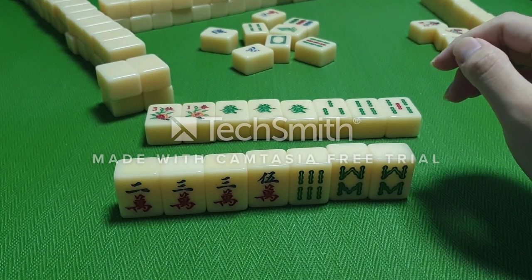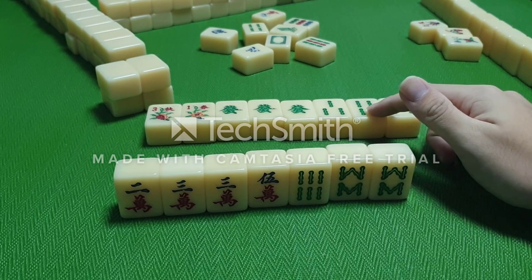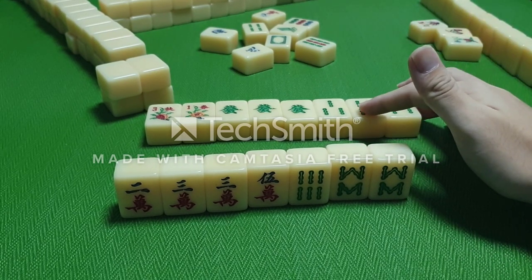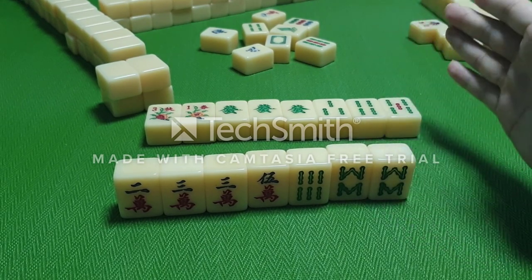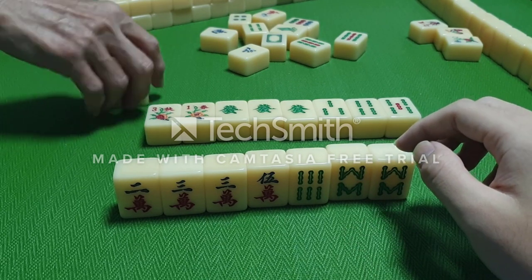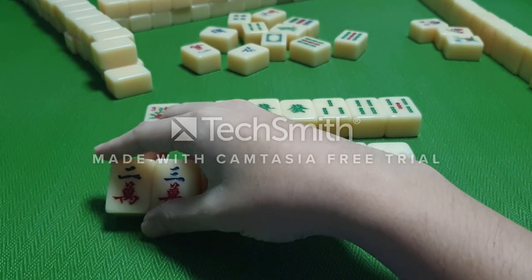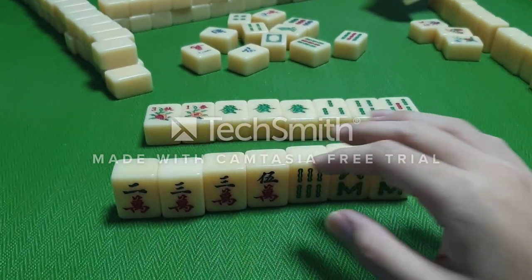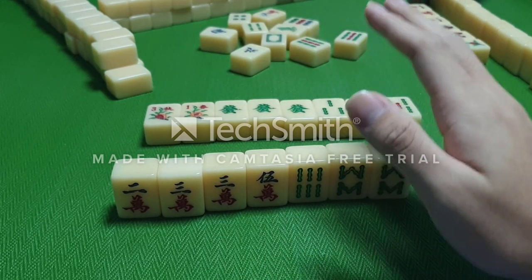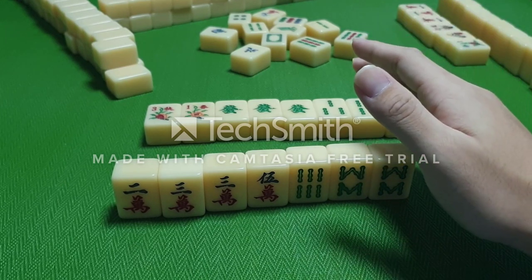An important point to note is that Pong has a higher priority than Chi. So if you wanted to Chi a tile and another player also wants to Pong it, the priority will be given to the player who wants to Pong. Your Chi action will stop, and it becomes that Pong player's turn. They will Pong and then discard, and the game continues.